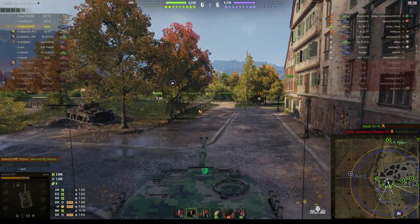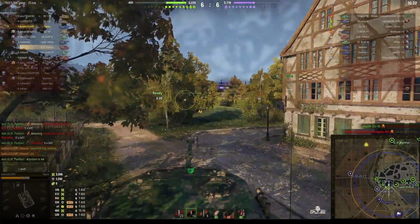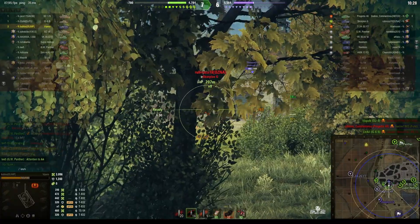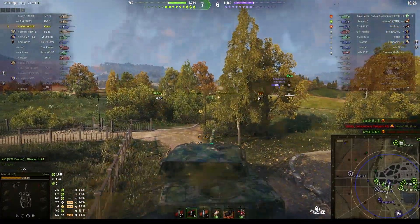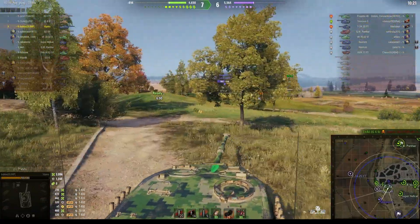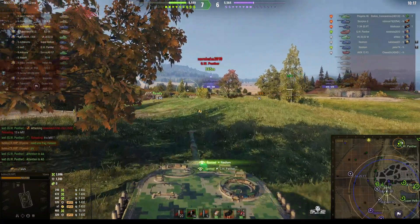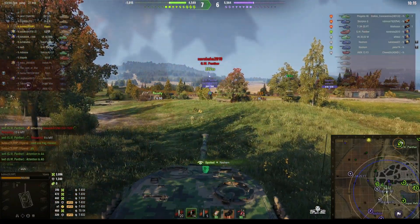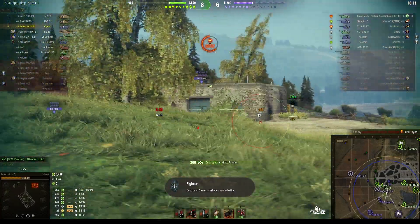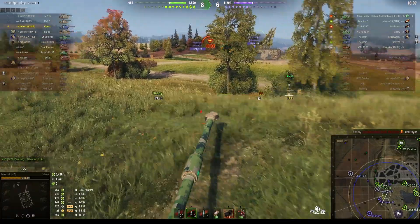He just spotted a SU-152 over in the corner — didn't get a shot on him. That's a nice target — a Scorpion — but he's pulled behind the bunker. He would ideally have popped the reload, but instead he's decided to go with what he's got, looking for targets of opportunity. And he's found one: a GW Panther. He gets him with one shot — well below the alpha of this gun, so no problem taking him out.